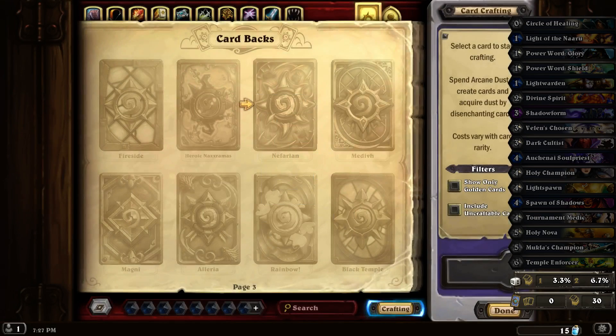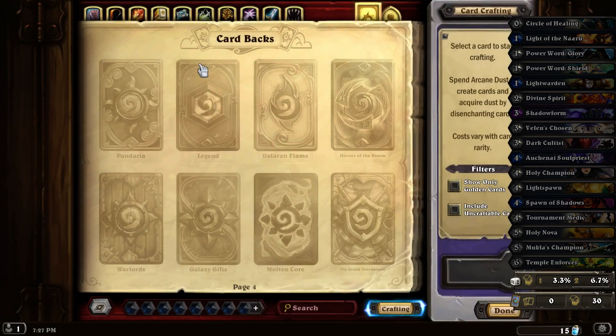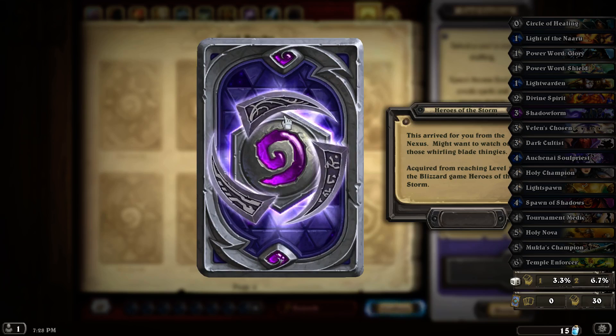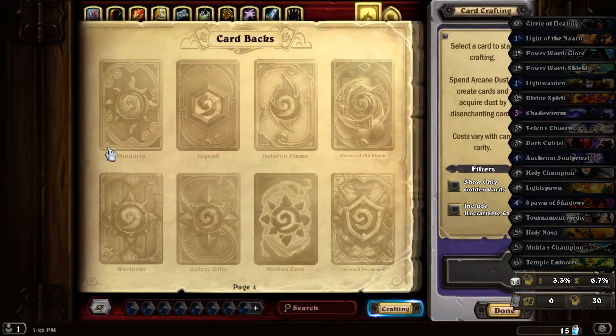When you start getting to these card backs, sadly, there's just no way to get them. Acquired by participating in the TCSPA or other college affiliate program — what in the world is that? From Heroes of the Storm ranking level 12, from Warlords of Draenor Digital Deluxe Edition, awarded through the Samsung Galaxy Gifts promotion.